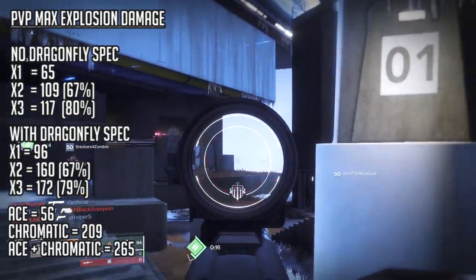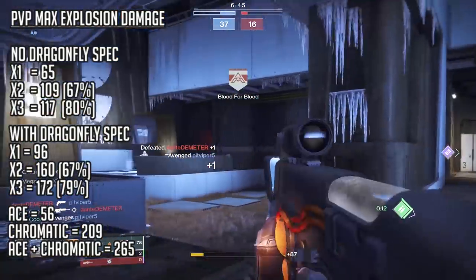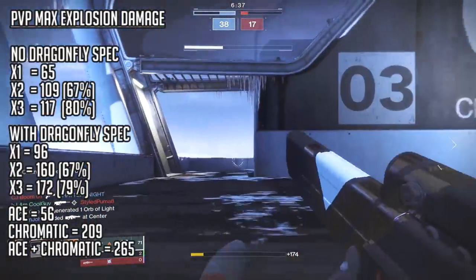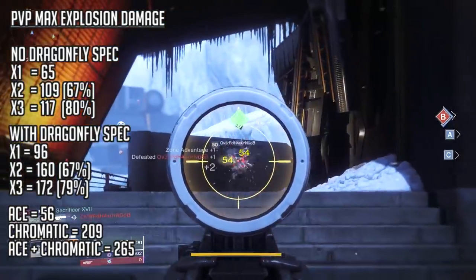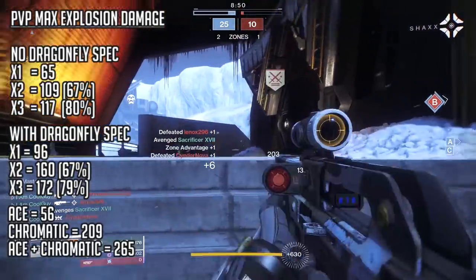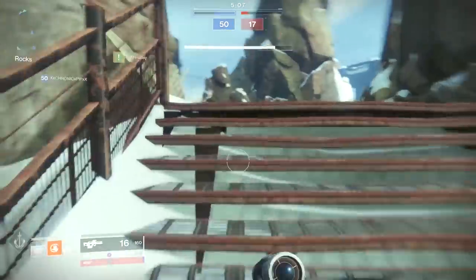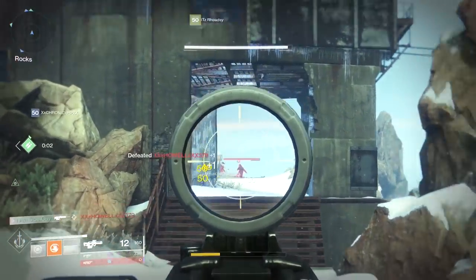So we can take away a couple of things: the Dragonfly Spec is substantial — at 96 damage it would make the enemy one-shot with a melee. With Meganura it can deal really good damage. But Chromatic Fire is still king in the Crucible — it's the only explosion that can one-shot an enemy near another. In my opinion this is how Dragonfly should work on all Dragonfly weapons for PvP, but this is also what makes Chromatic Fire exotic. Any kinetic weapon with Chromatic Fire will deal bigger explosion damage than the Oxygen in the Crucible.